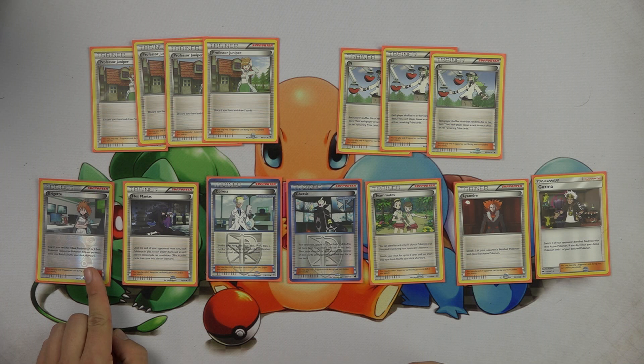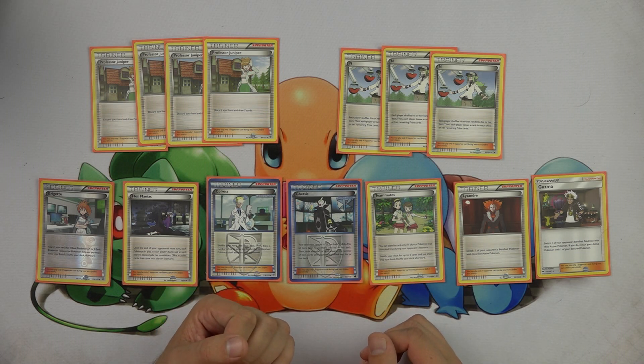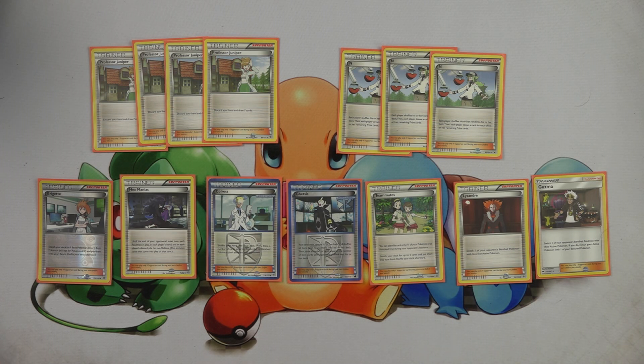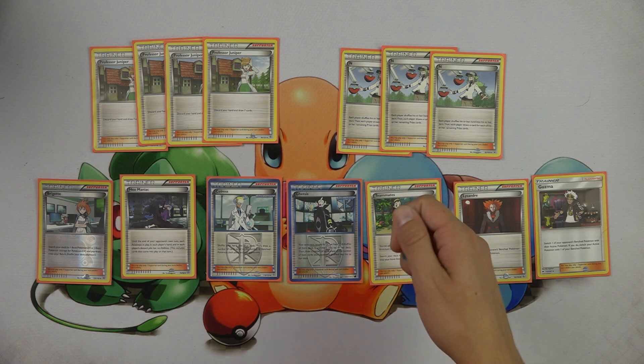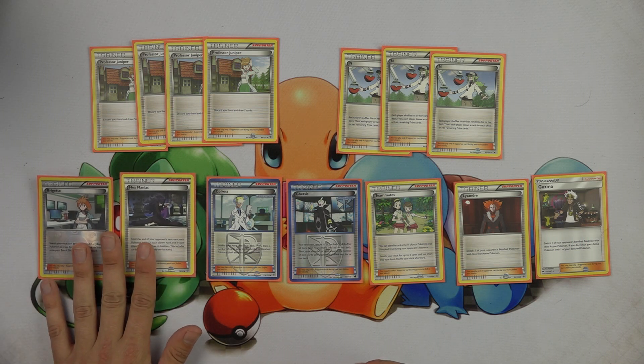We play one copy of Bridget — great for the first turn of the game, being able to get your Trubbish and your Drampa out of the deck and into play as early as possible. We play one copy of Hex Maniac, which is just there in case you don't have your Garbotoxin Garbodor up. Sometimes you're going to be using your Trash-Lance Garbodors over and over again and can't afford to evolve a Trubbish into the ability Garb, but you might still want to shut off your opponent's abilities. So Hex Maniac is there for that reason.